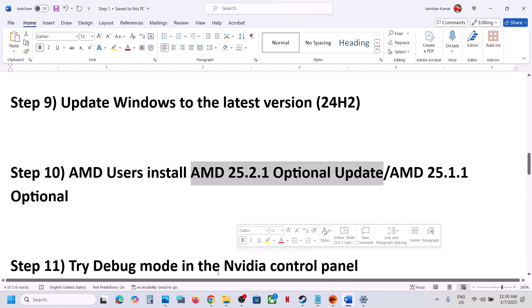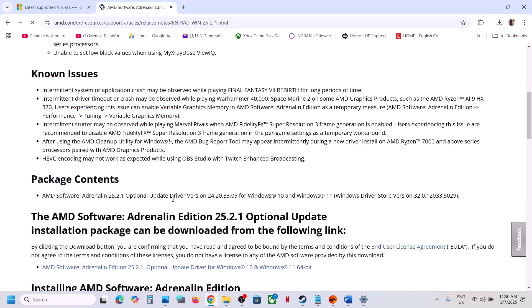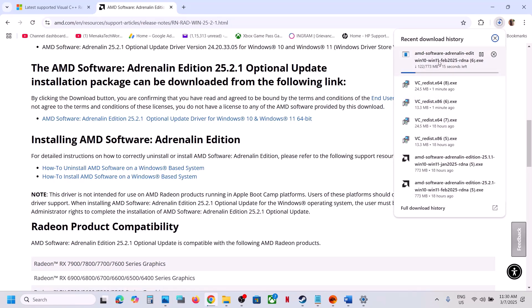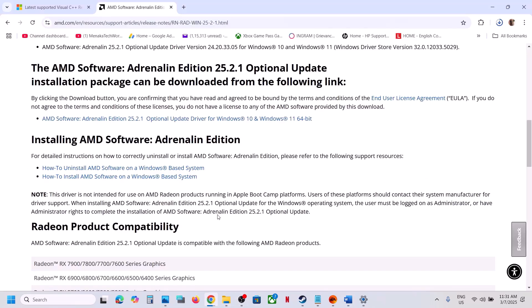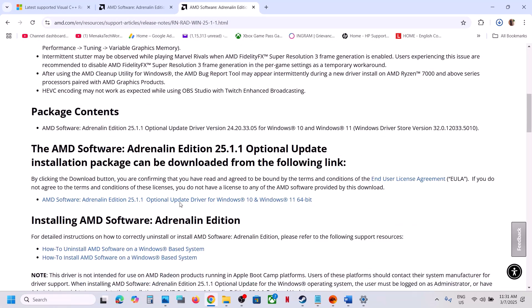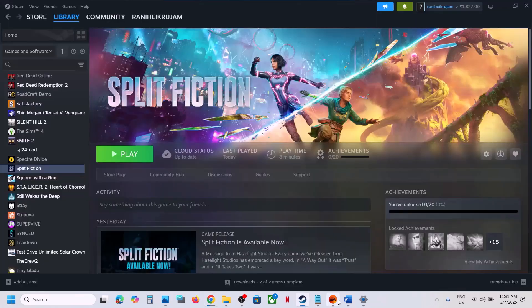For AMD users, you can install the AMD optional update. Search for 'AMD 25.2.1 optional update' in Google, go to the AMD website, scroll down, and click on the optional update. Once the download is complete, run the exe, install it, restart your computer, and launch the game. If that does not work, try the AMD 25.1.1 optional update — search for it, go to the AMD website, download it, install it, restart your computer, and launch the game.